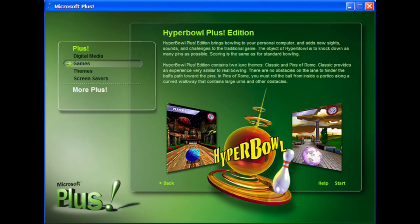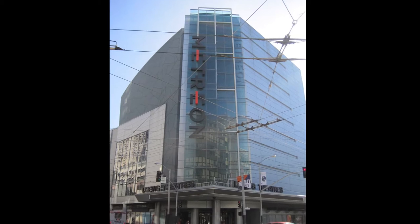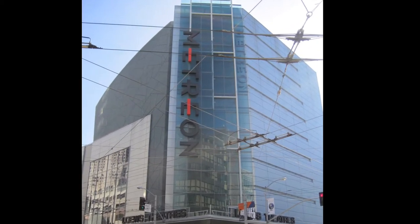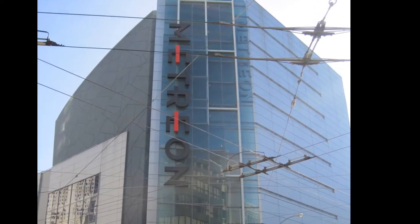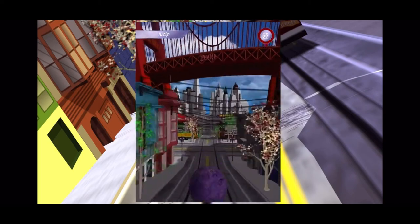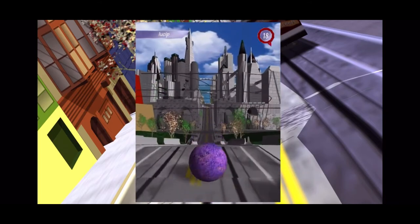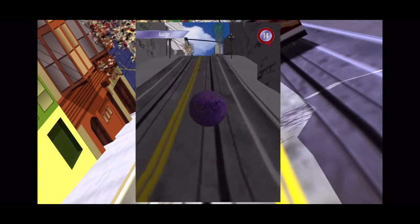You may be wondering — if it's an edition, there must be more than one version, right? That would be correct. Originally, Sony Development introduced Hyper Bowl in their Californian shopping center, the Metreon. Players would use a trackball to control the bowling ball, which worked really well for the format. In the game, players actually controlled the ball and tried to navigate it through obstacles to hit pins at the end of a stage. Stages would put them in different environments much different from your average bowling alley — one of which happened to be San Francisco, the city the Metreon is in.